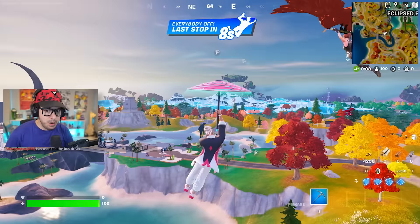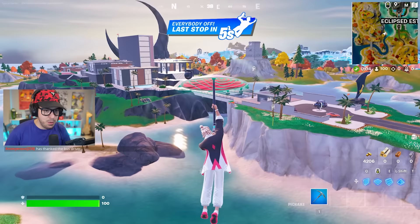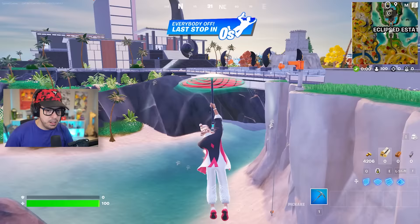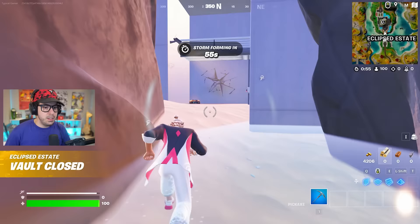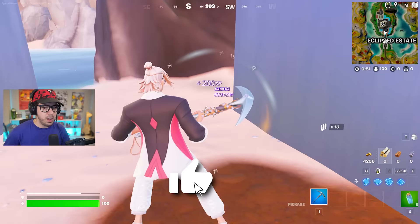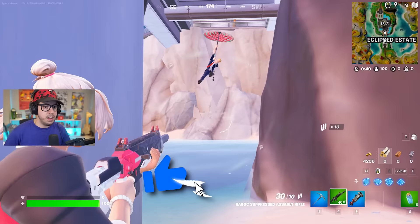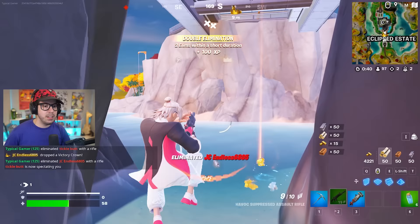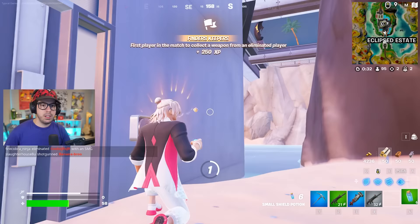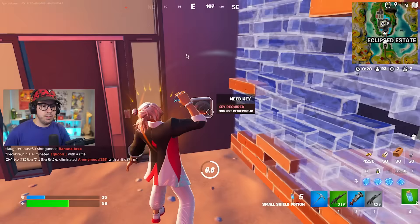I'm going to line this up — we should have a pretty good drop here. Most people are going to land up on top, but you want to land underneath right over here. The reason is that there is a heist bag here. Break the camera, search that, grab everything. There are a bunch of people trying to get in, and you're just going to have to stop them — eliminate them as they come through. Once you get some materials, just block this off.